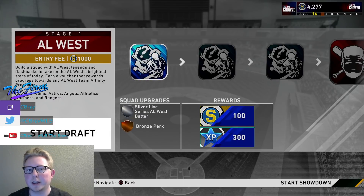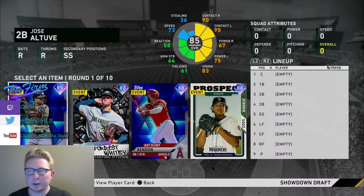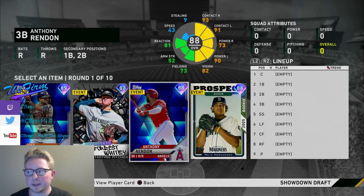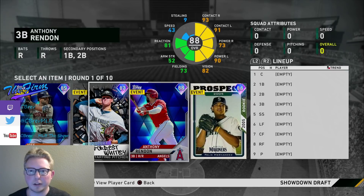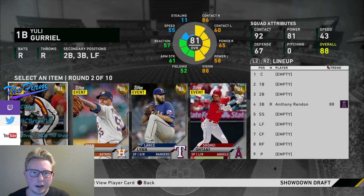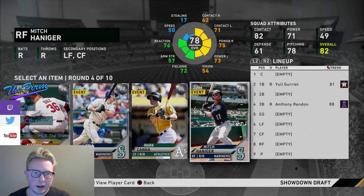The fast way is what we did, and like I said, this requires you to be pretty good at the game. One thing of note if you're going to do it the fast way - which is to skip all the way to the final boss immediately - the final boss battle is a hitting-only challenge, so in your draft you're going to want to take hitters at every opportunity. Additionally, the final boss you face at the end is the same pitcher every time. For the AL West, that's going to be Justin Verlander. I want to look exclusively for the best hitter I can get, specifically against right-handers, because I know I'm going to face Verlander for the entire challenge.